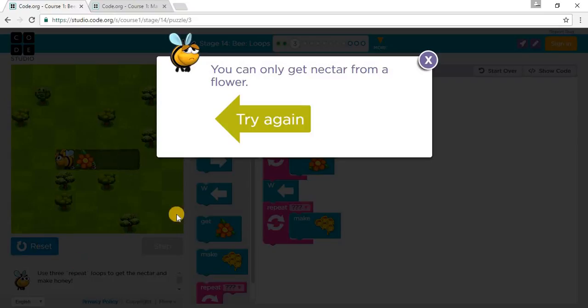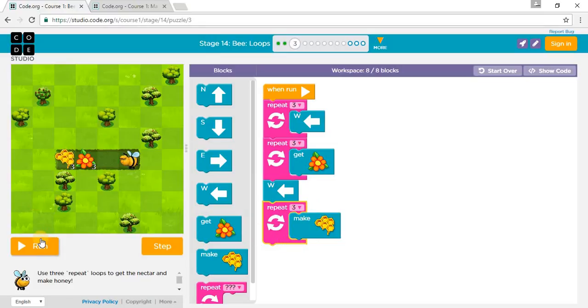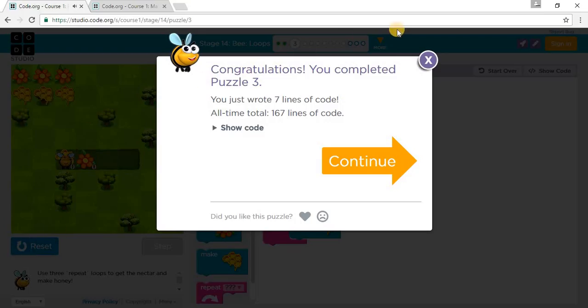Oops! So, forgot to put number three. And you're only supposed to do this two times. Press run. We've completed Puzzle 3. Let's go on to Puzzle 4.